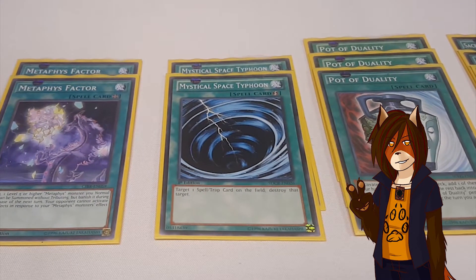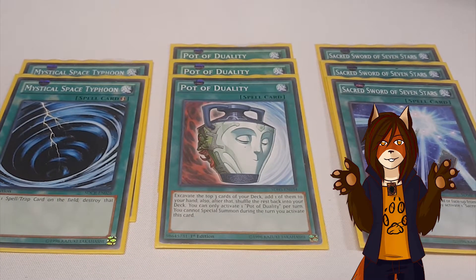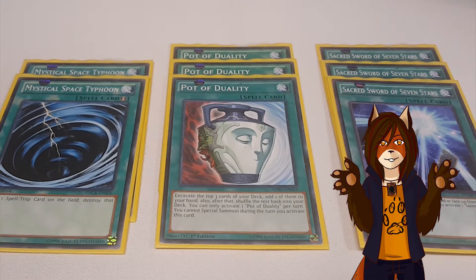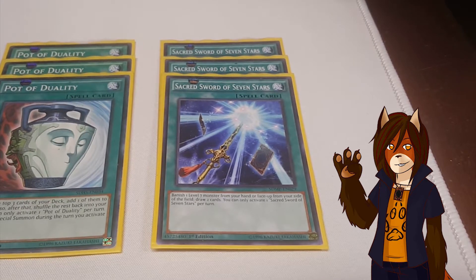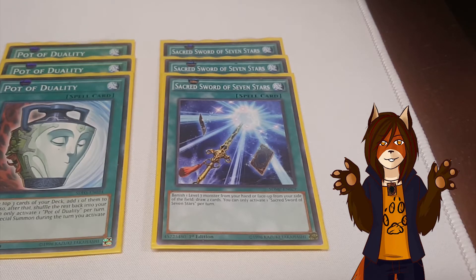Two Mystical Space Typhoon, staple cards. Three Pot of Duality. Given that I do use the Metaphys field spell as well as several high level monsters, special summoning on my own turn isn't exactly a high priority, so using this card to take three cards off my deck and add one to my hand in exchange for not being able to special summon isn't really a huge cost for me. And triple Sacred Sword of Seven Stars: you can take a level 7 monster you control or in your hand, banish it, then draw two cards.